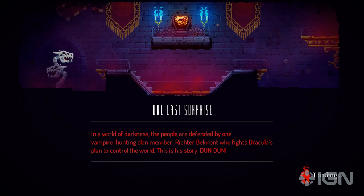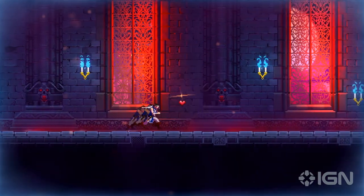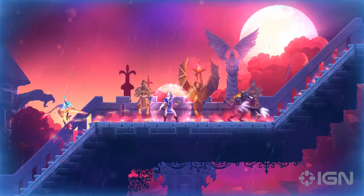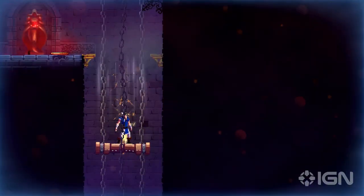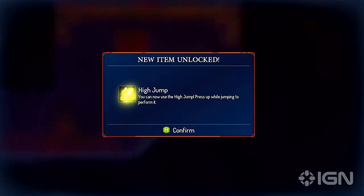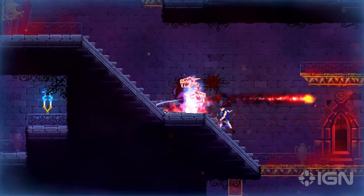Now, enough about us — we have one final surprise homage to reveal for you all. That's right, if you manage to find this secret level, you'll get to play as Richter Belmont, using his original Symphony of the Night-inspired moveset, as you break candles, unlock Vania moves, and earn new weapons in a full-on nostalgia overload.